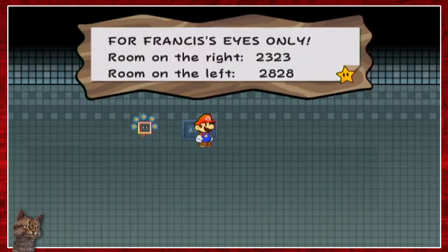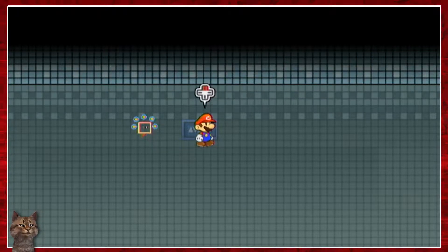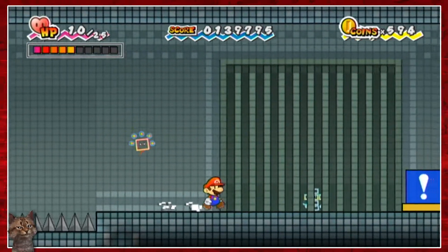What does the sign say? 'Fort Francis's eyes only. Room on the right: 2-3-2-3. Room on the left: 2-8-2-8.' Probably going to be some passcodes that I need to remember. So left is 2-8-2-8, right is 2-3-2-3. Hopefully I'll try to remember that, but I can't make any guarantees.